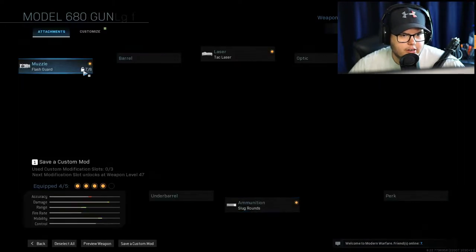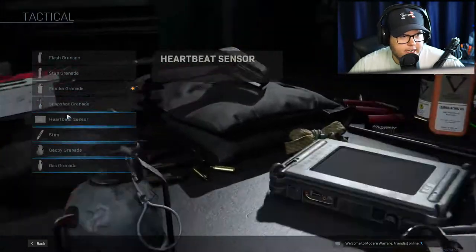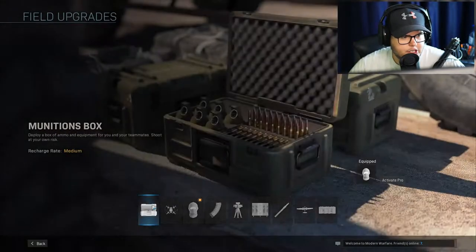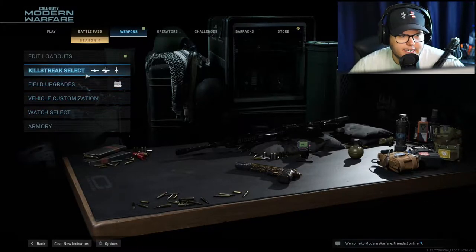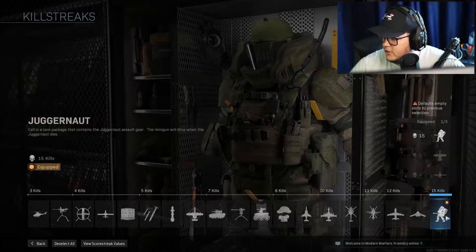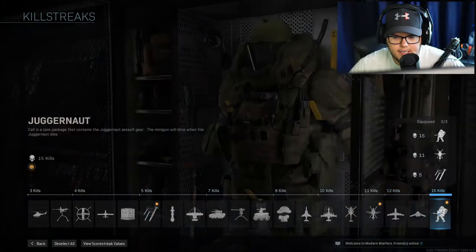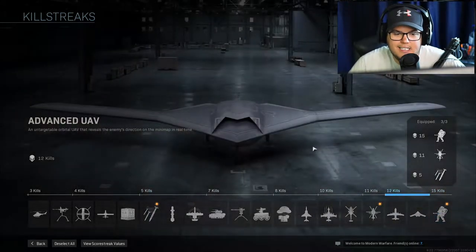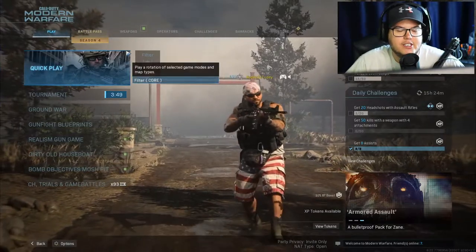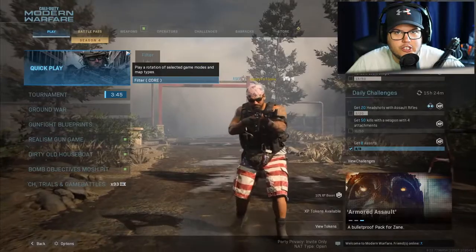Oh, I barely have Slug Rounds unlocked. That's awesome - I would have had to grind for that real quick. And then we need SimTechs. We already have - and then what is this? Stun Grenade. Field Upgrade: Munitions Box. And then finally the Killstreaks. Deselect All. Juggernaut - yes sir. Is this the Support Helo? It looks like the Support Helo. And then Cluster. Honestly, 15 Killstreak? I honestly feel like we can do that. Like I'm not even kidding. Now, this is a crap Uzi, don't get me wrong, but I honestly feel like we can do this. Let's go for the Juggernaut.